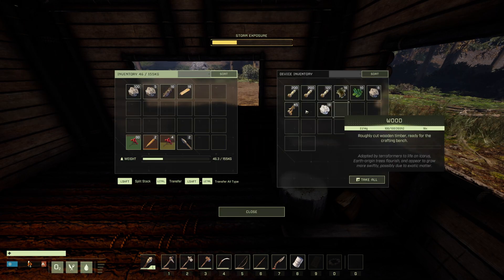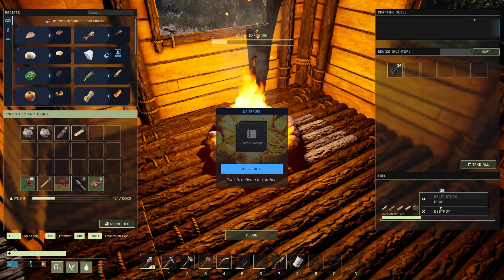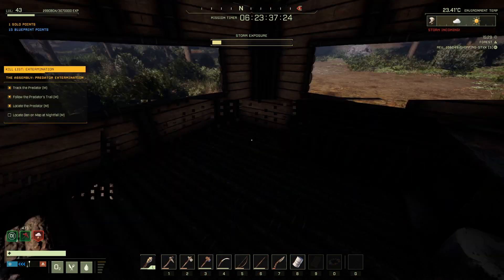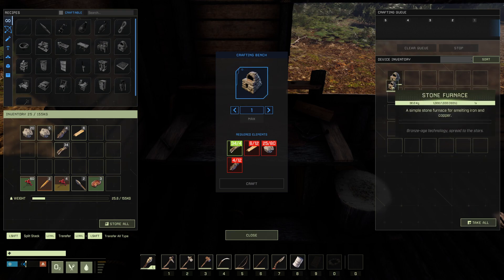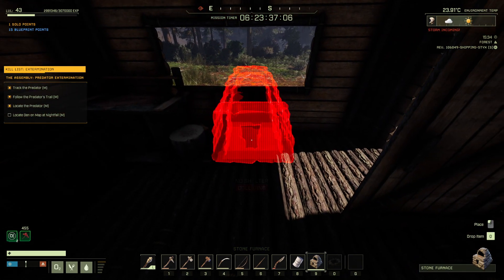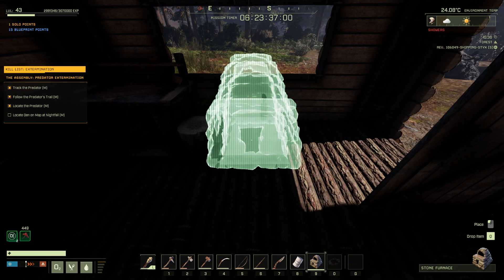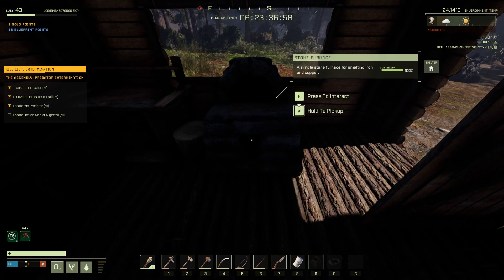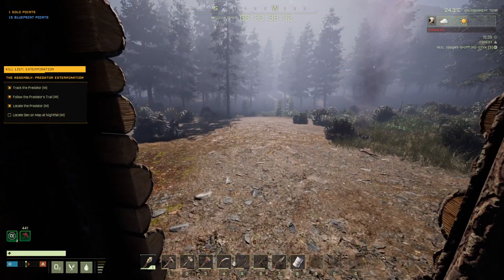I needed leather, wood, and some sticks. I'll pull that out and then build a forge. Alright, got the forge — place it right next to this. Boom! That forge is going to be perfect for smelting iron and stuff.